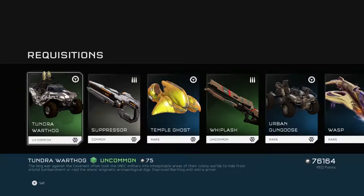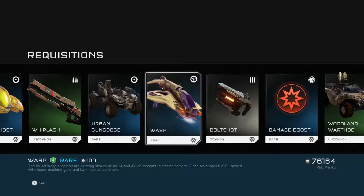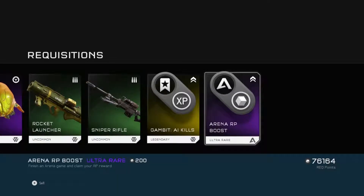Got a Tender Hog suppressor, another Temple Ghost, another Whiplash, a Wasp, a damage boost, and a Temple Banshee — not bad.